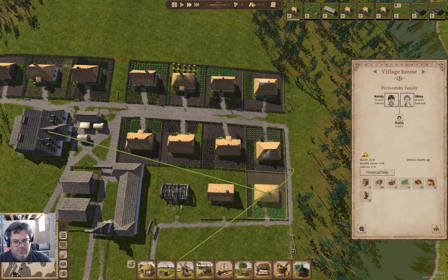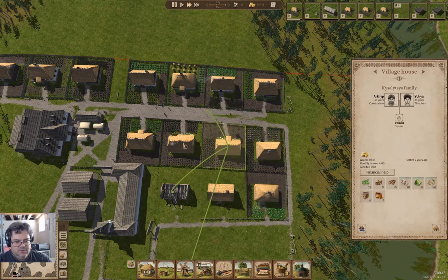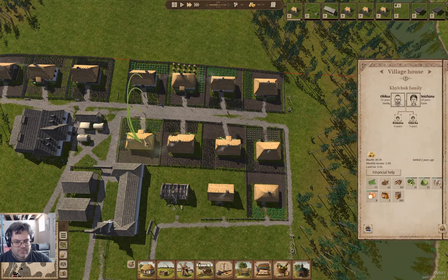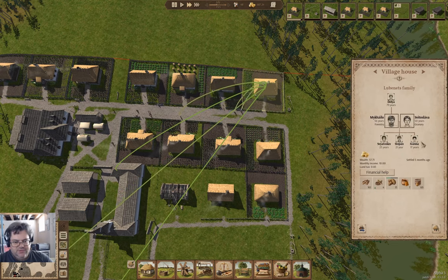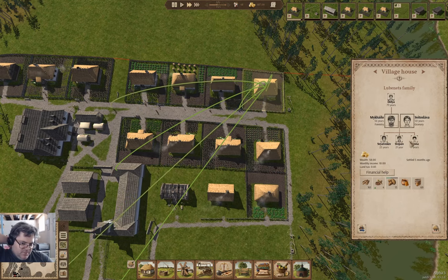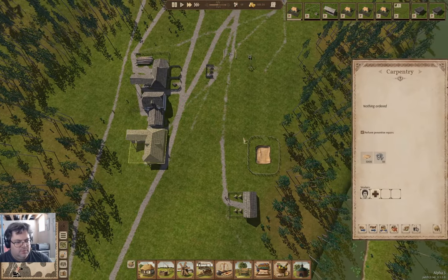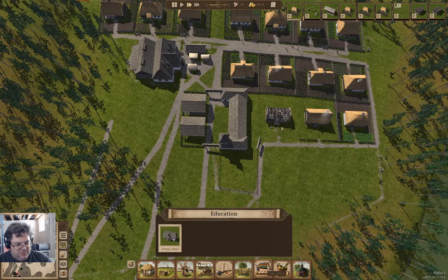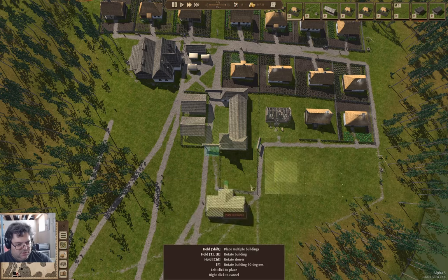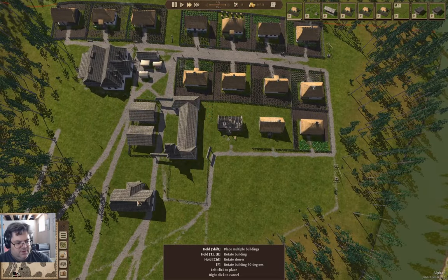Town hall forestry, laborer smithy. These guys are a problem because they're not workers — though they should be. They are workers, okay. I should also look into education — that seems like something useful to have.